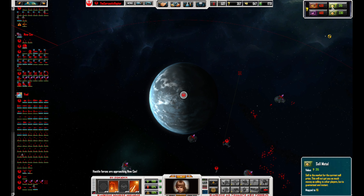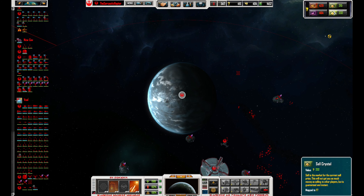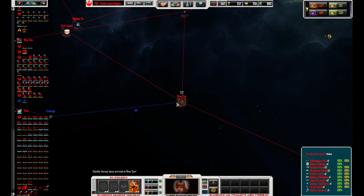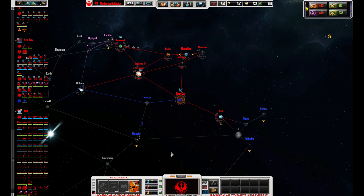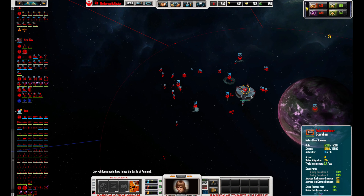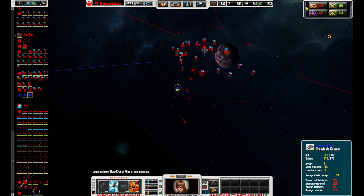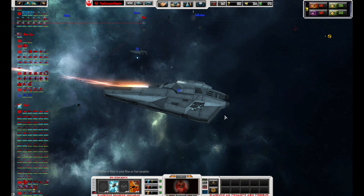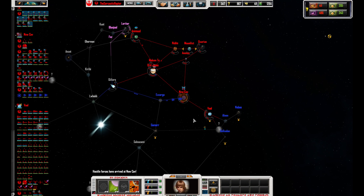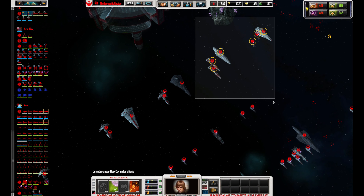ComSat has detected inbound hostiles. Argh, I need to miss-click there. Hostile forces have arrived. Oh, hello. Our backup is joining the fight. Station ready. Structure complete. He's jumping in with some ships. Planet development finished. Hostile forces have arrived. I might need to deal with this, actually.